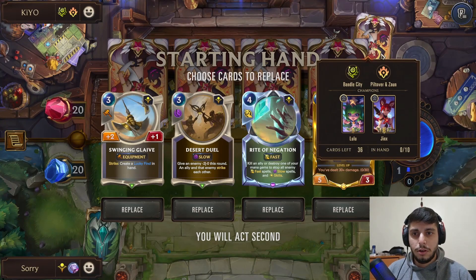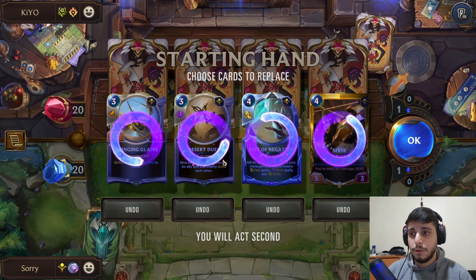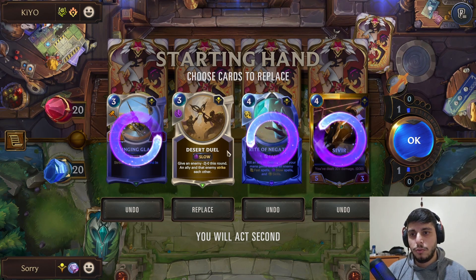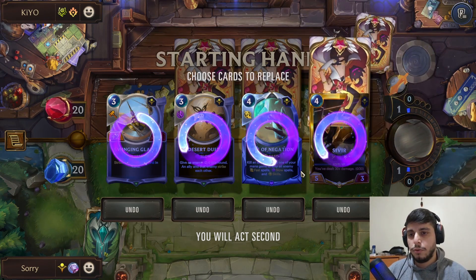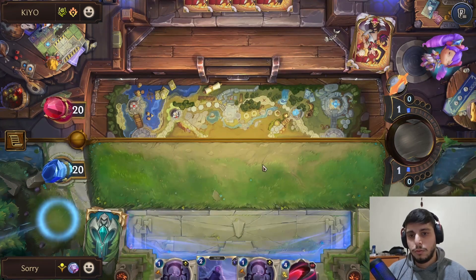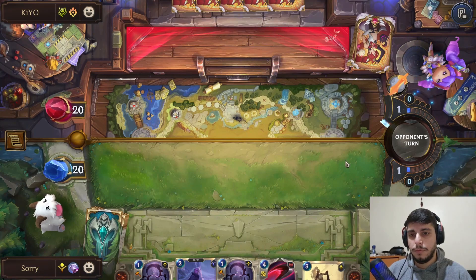We're against Jinx Lulu — this is a tough matchup, really close. I'm tempted to keep this card but if I don't have a unit along with it it kind of sucks. Maybe we'll just look for units. Sever is really good but I want my early units — one drops, two drops. Unfortunately no one drop.